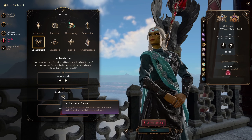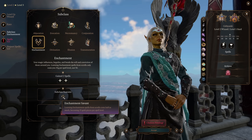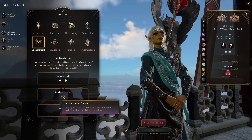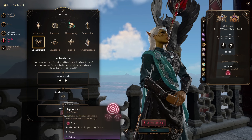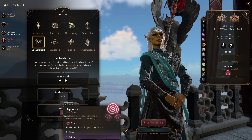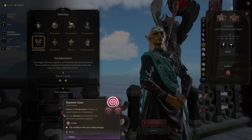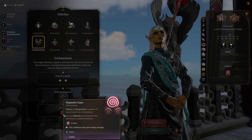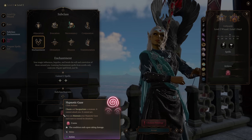At level 2 of Enchantment Wizard, you're going to get access to Enchantment Savant, which means that all your enchantment spells learned from scrolls are cheaper, which is great. And of course, being a wizard, we gain access to all scrolls — so any scrolls you come across, you're going to be able to use. We're also going to gain access to Hypnotic Gaze, allowing you to charm or incapacitate a creature within melee range of you. It cannot attack you and it cannot act.